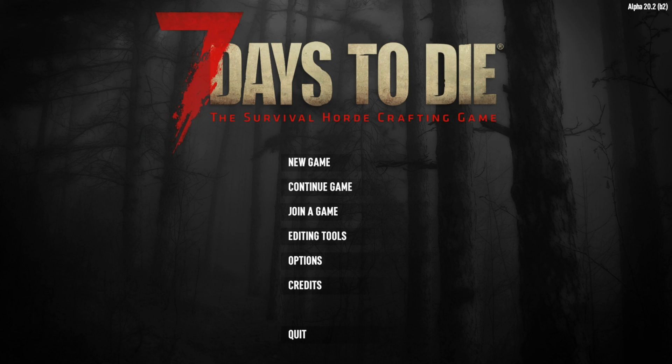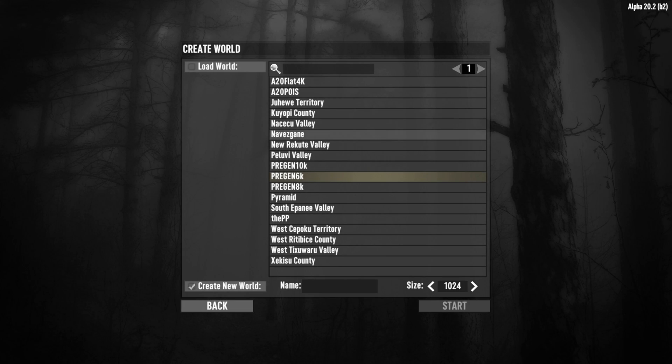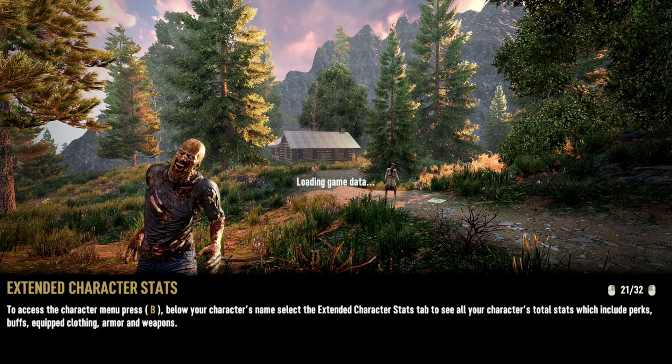This is the way in-game. If you wish to look at a map that you've already booted up and started to play, you need to click on Editing Tools, then World Editor. Out of all the things that you have created, let's pick Pre-Gen 10K — we're going to click onto this and go into the world editor for this level and have a good look around.